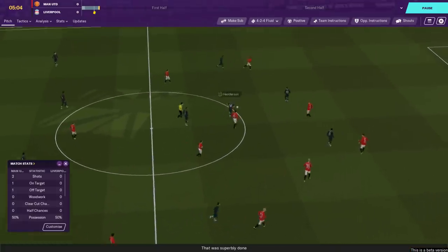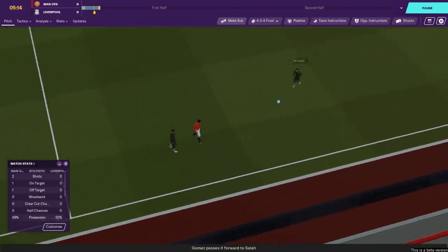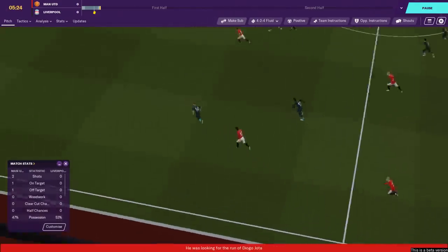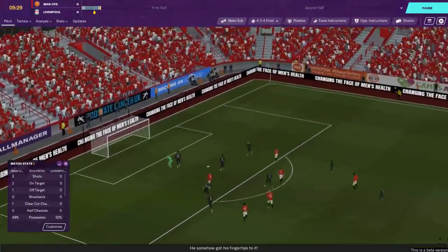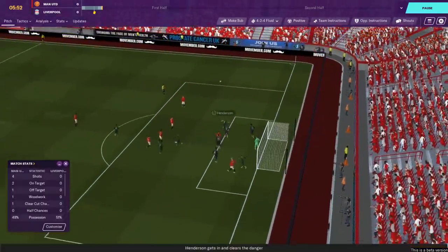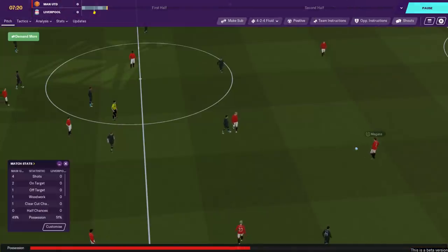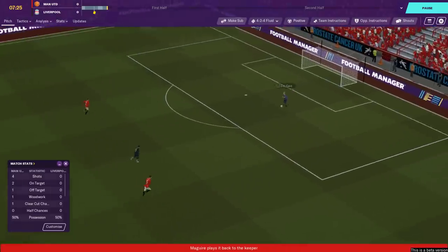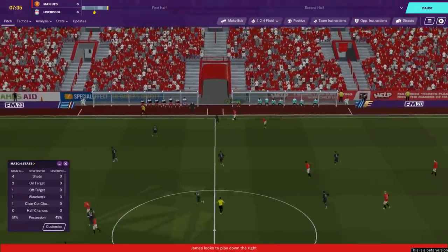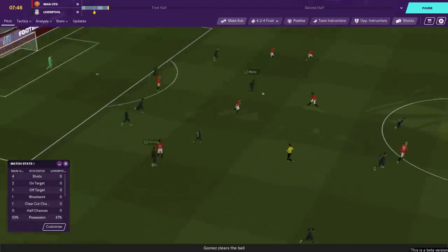Gomez is going to have a tall order now to contain Rashford without picking up another booking. Win the ball through Salah - an ambitious ball through doesn't make it, but Henderson playing box-to-box wins the ball. Van Dijk switches the play; the pass to Gomez is superb. Salah cutting inside, Gomez on the overlap gets tackled, and we could get caught a little bit in behind. Rashford plays it forward, and Adrian - apparently with fingertips - gets it over the crossbar. Rashford moving dangerously as they hit the woodwork again. This is not the start to the game I want.